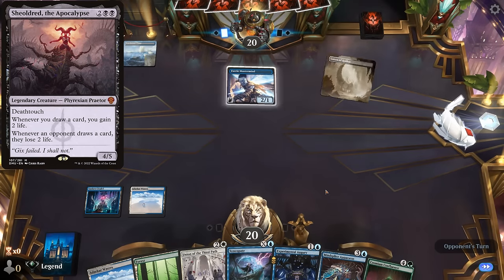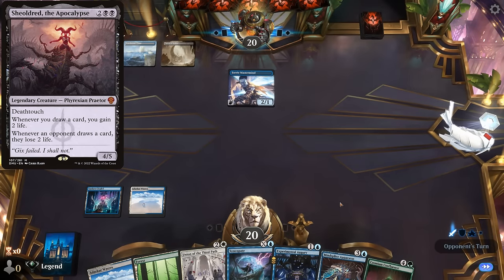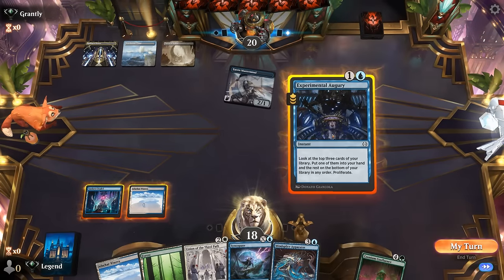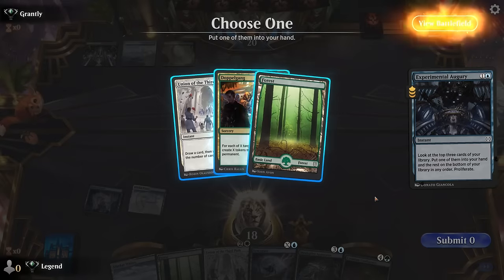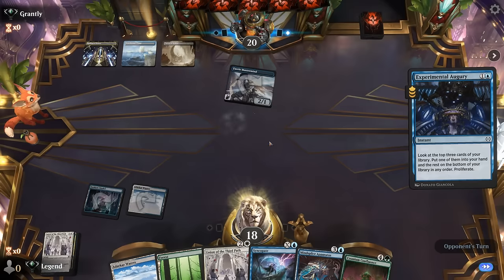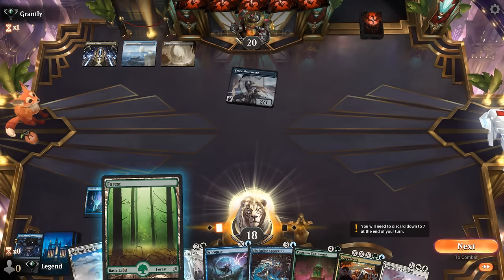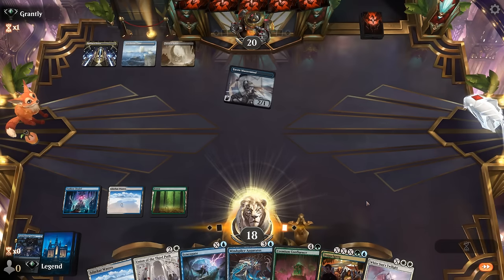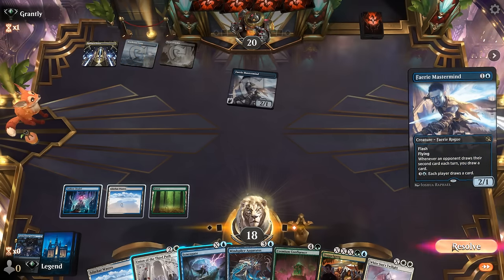Shieldmage Road may be a must-counter. We can still Augury — could also keep it until after we play Apparatus, but good to dig a bit deeper. We find another Union, which may be what we need over Doppelgang, though Doppelgang combined with the extra mana from Apparatus and Confluence will be a great finisher — definitely the more fun option. We pass with Union, making sure to cast it in the opponent's turn so as not to trigger Mastermind.